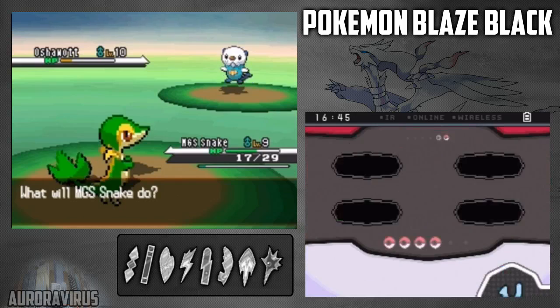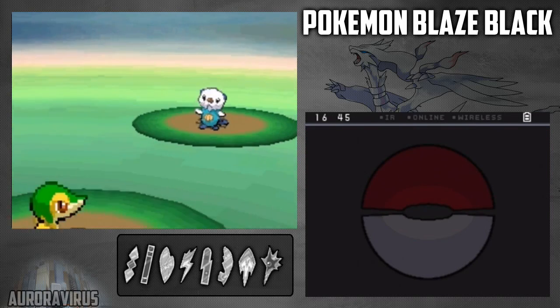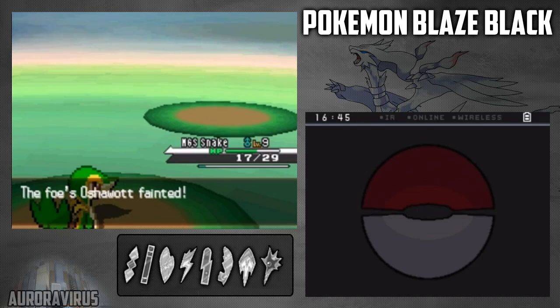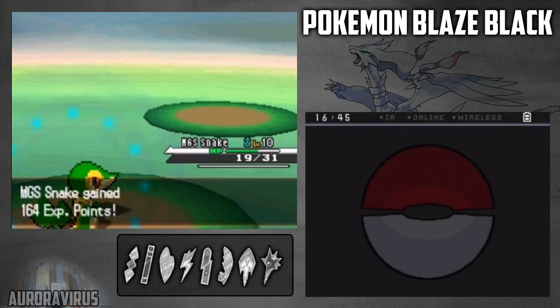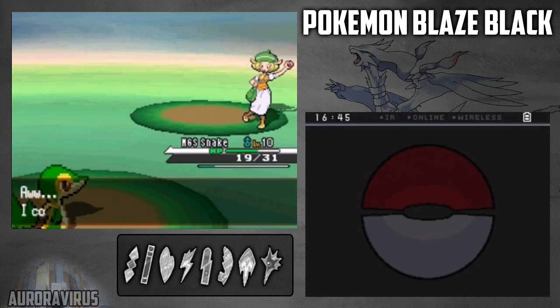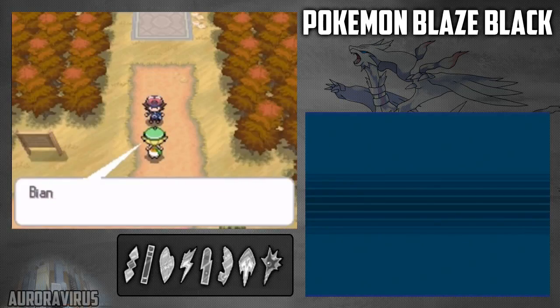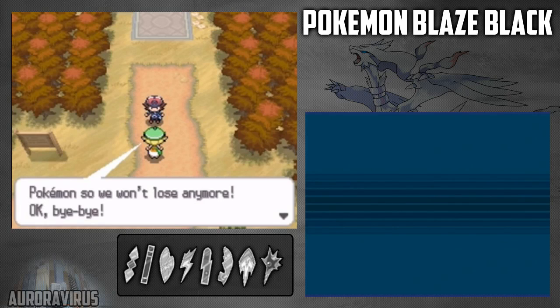Yes, you are in trouble, Bianca. Vine Whip you outta here! That means we've defeated Bianca. But not before my MGS Snake levels up to level 10, and learning Wrap. Wrap - who gives a crap? Woohoo! Yeah, she's excited that she lost. Okay, bye-bye.